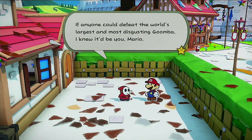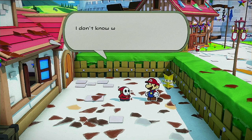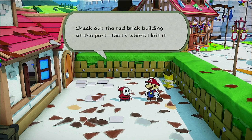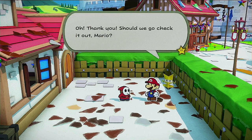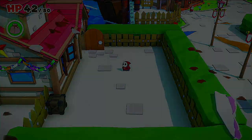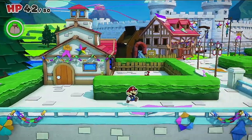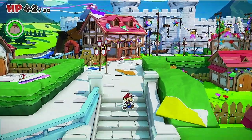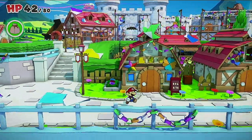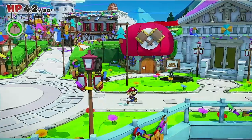If anyone could defeat the world's largest and most disgusting goon, I knew it'd be you, Mario. You're red just like that other Shy Guy — nearly as handsome. So you do have the thing we need to open the sewer lid. The hook isn't here though — check out the red brick building at the port, that's where I left it. Should we go check it out? Yes, we should, right now. I wish that would've been clearer. I should have been thinking about that — that was just me being pretty dumb. We're looking for a red brick building near the port.